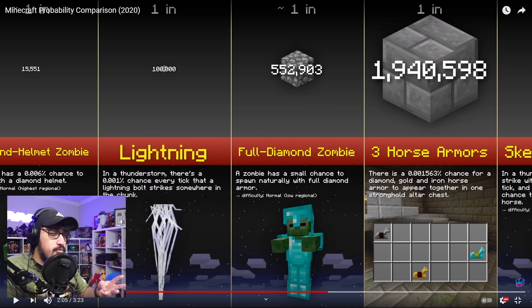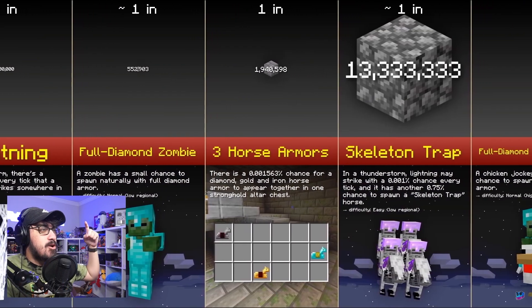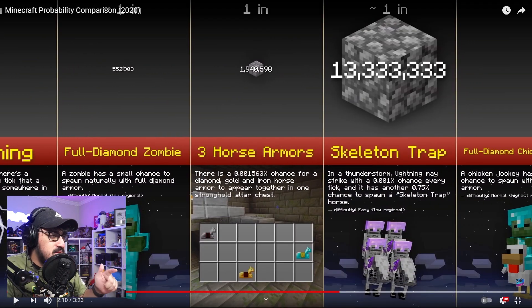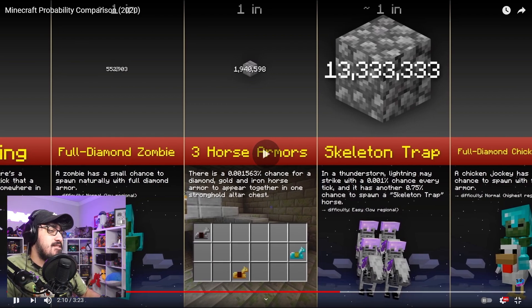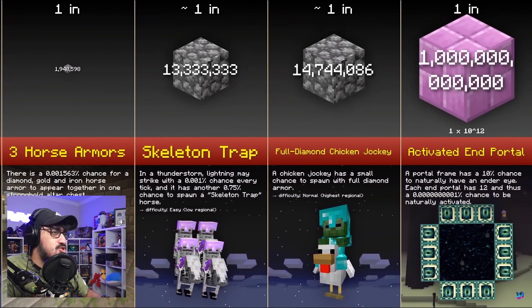There's a one in two million chance to get three horse armors in a stronghold chest. Now, the one I mentioned in the intro: one in thirteen million is a skeleton trap spawning in a thunderstorm. And there's a one in almost fourteen million chance for a full diamond chicken jockey.